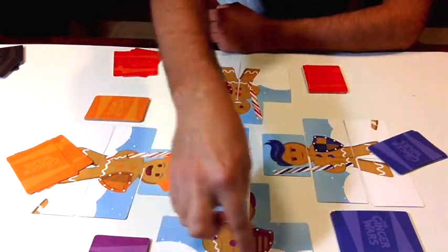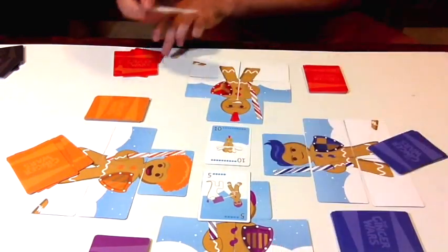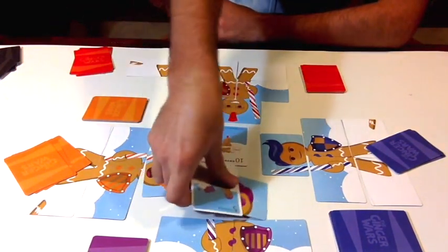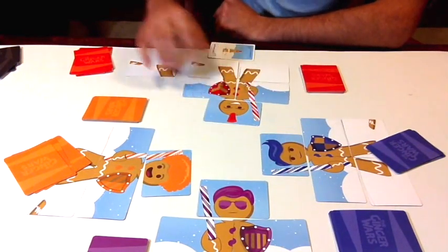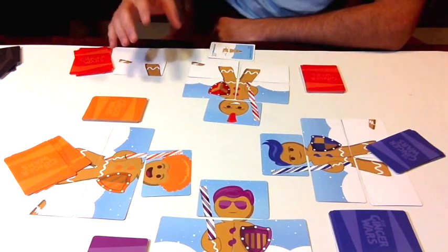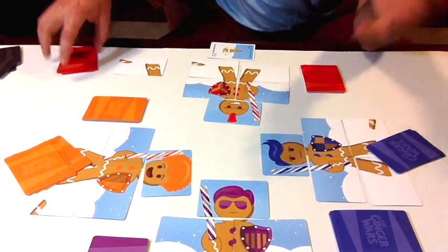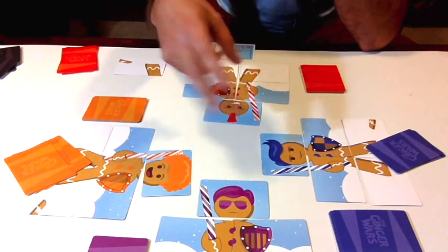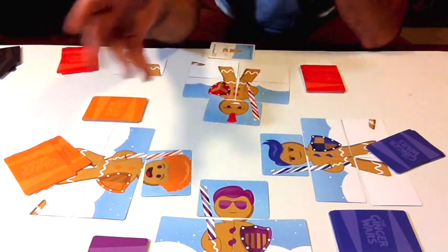Since I won, I can choose a body part of the purple player and take it — I'm going to take his leg and keep it. We then put our cards in our discard pile. The object of the game is to be the first player to assemble a brand new Ginger Person by stealing their parts. Now here's a trick: now that the purple guy's missing a limb, for each limb he's missing he can actually play extra cards, making him a little more powerful for future attacks and defense.